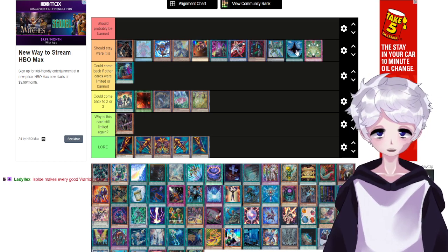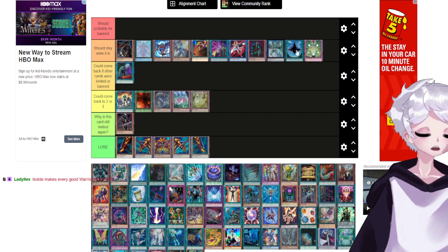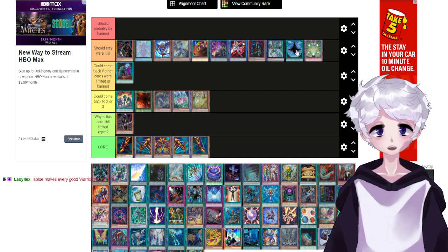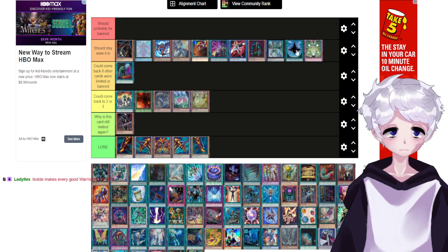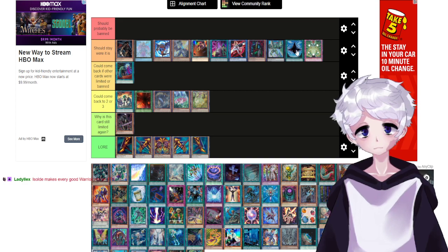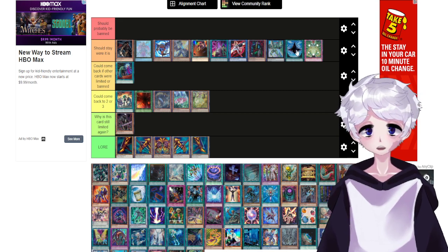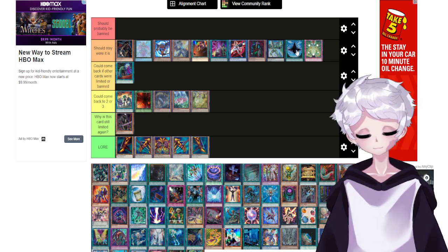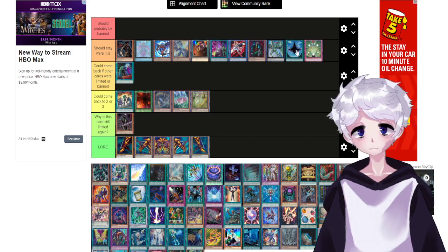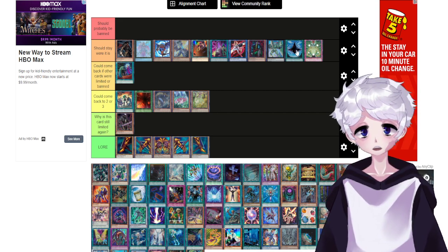Isolde makes every good warrior into an FTK, that's true. But I just don't think you could call Dark Grepher a good warrior anymore — he requires you to have a dark card in hand to mill a dark card from deck. This card was limited so that Malicious could stay at two, and I don't think people are going to use it in today's meta with Malicious anymore.